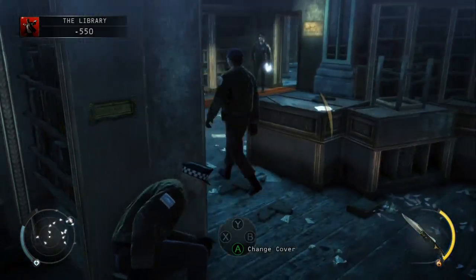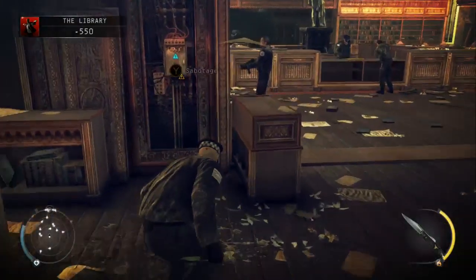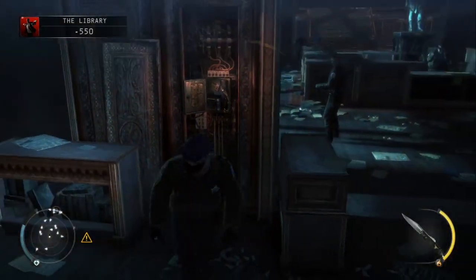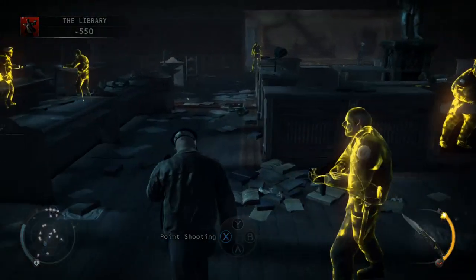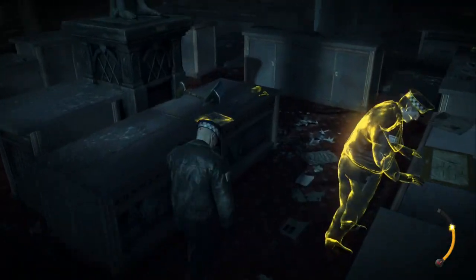Then just head past him and go and sabotage the electrics. Then all we need to do is just use instinct and head past the guards, and the evidence is on the table in front of you — you should be able to get it without being seen.